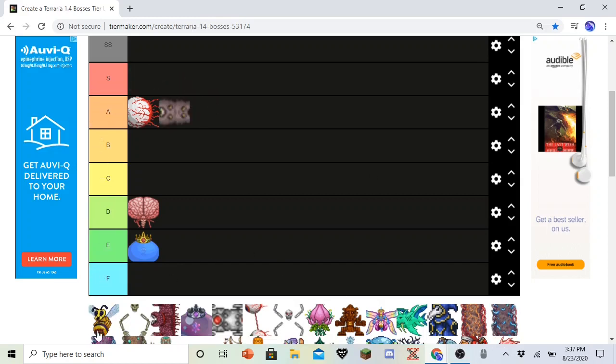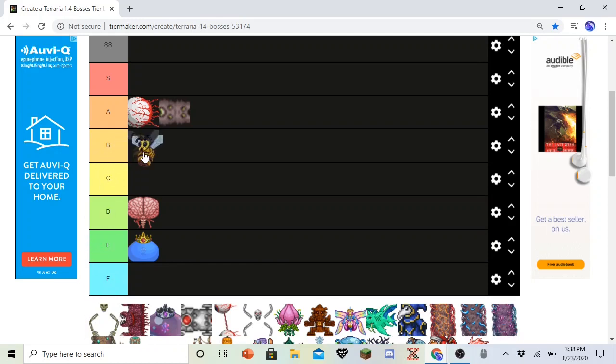Queen Bee. I don't have notes for her either. But she is a fun fight — though she's also really difficult if you're not good at timing your dodges. Her drops are very good, very useful. The Bee Gun shreds Skeletron. Bee Grenades shred the Wall of Flesh. The Bee Keeper is also required for Zenith. So I guess I'm going to put her in Bee tier.